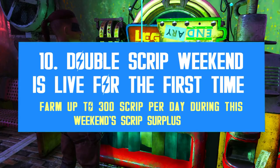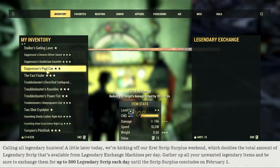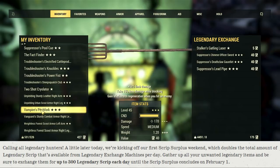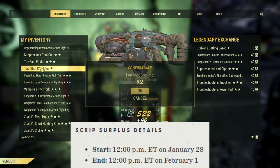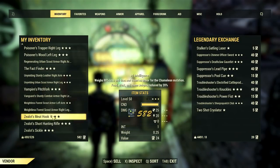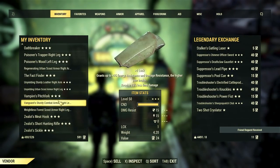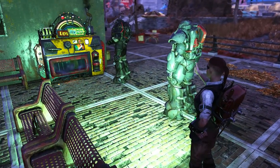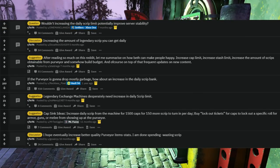Moving on, don't forget the first double script event is now live — it's called the Script Surplus, and it allows you to get up to 300 scripts per day until the 1st of February. The event started January 28th and is ending next Monday. It's so nice to finally be able to redeem legendaries without having to drop dozens of them per day. I really think they should make this a permanent change — farming legendaries is way too easy in 2021 and 150 daily scripts is way too low. 300 is a more proportional amount. They should adjust the currency daily limits to the natural progress of the game, but I don't think that's happening soon despite all the feedback requesting increases. Well, one can hope.